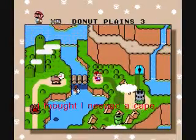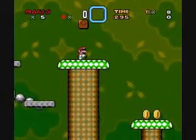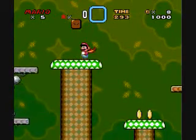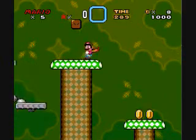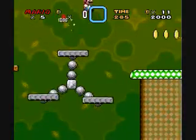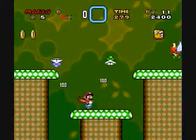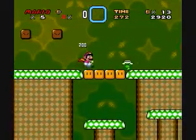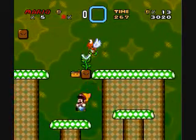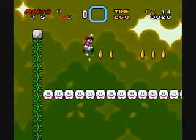Why don't we get one in Donut Plains 3 then? Yeah, there we go. Oh yeah, you have to beat the level first before you can do a select trick. If you pause and hit select, you can exit the level and you'll be fine. And there's a vine — a fine vine.